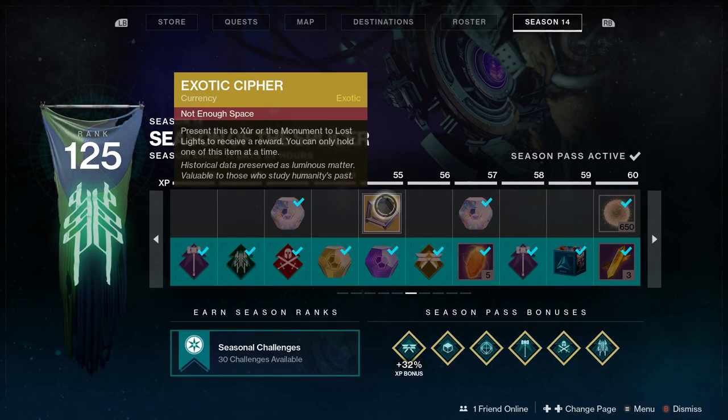You can get an exotic cipher from the Season Pass, or you can complete the quest from Xur — he's available on Fridays until reset on Tuesday. I do a guide on Xur's location each week, so make sure you subscribe and hit that notifications bell to never miss a Xur update.